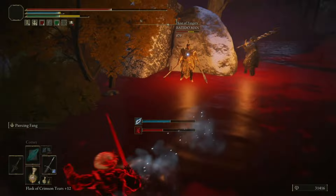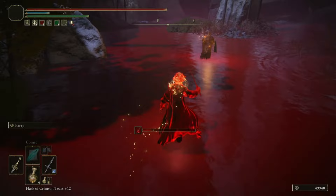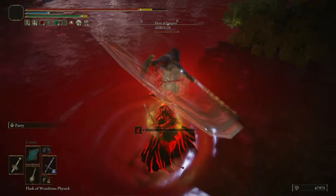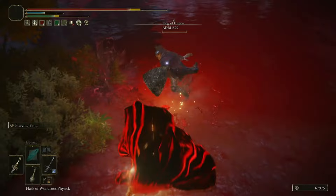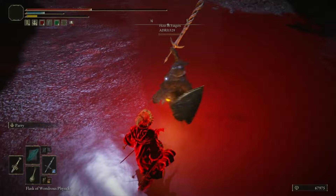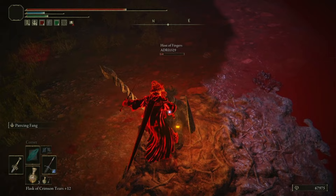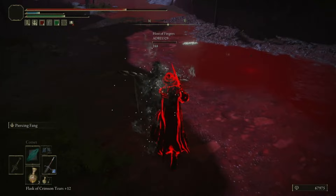Stop it, stop it, you little shit! Attack. And you're fucking dead. What's up, buddy? Drink. Shit. Buddy. Attack. Attack. Attack. There we go. I gotcha — I don't know how that little fucking knife parried your big ass sword, but I'll take it. I shake my stick, you filthy animal.